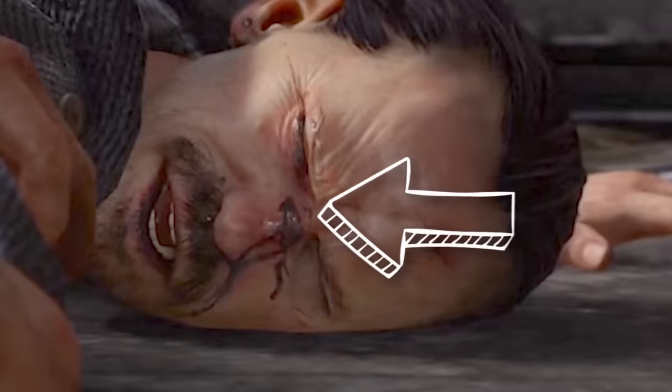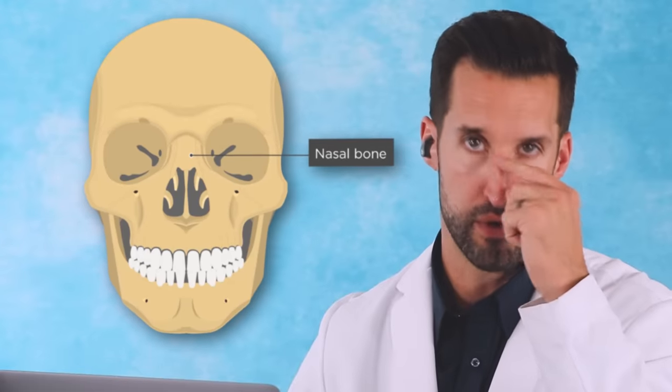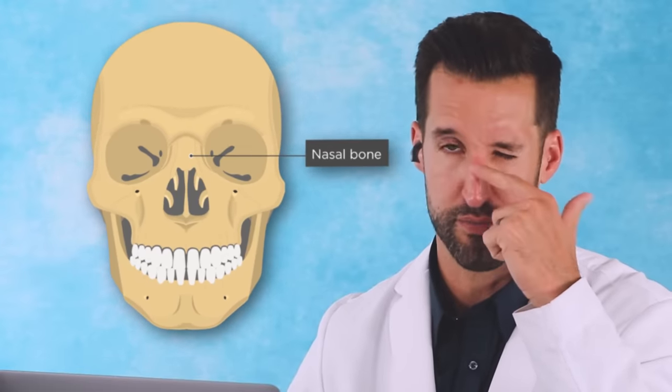You see the guy — he took a foot to the nose and he's got a laceration to the bridge of the nose there. This is your nasal bone right here, this top piece. You can fracture it pretty easily. I've had people come in where it's literally to the side and you have to snap it back over if it's really deformed.